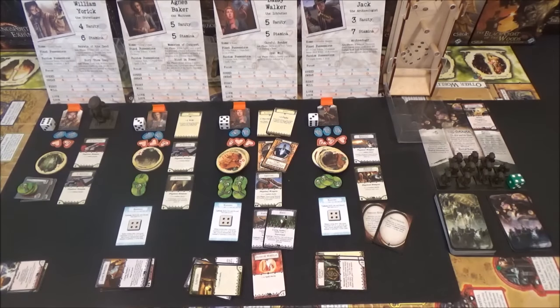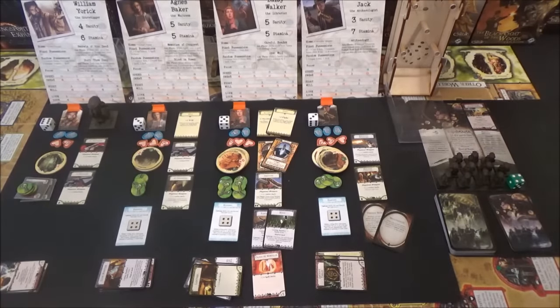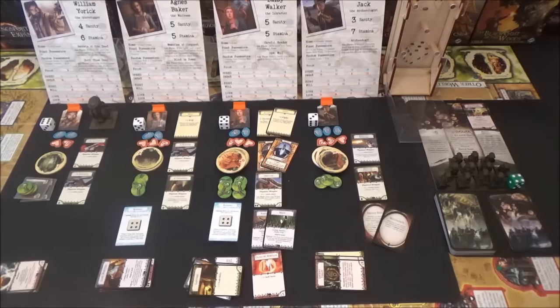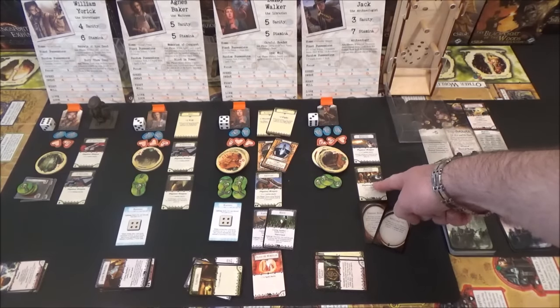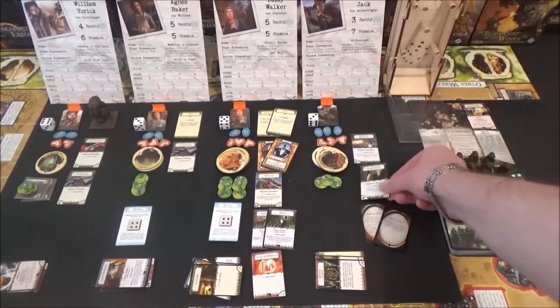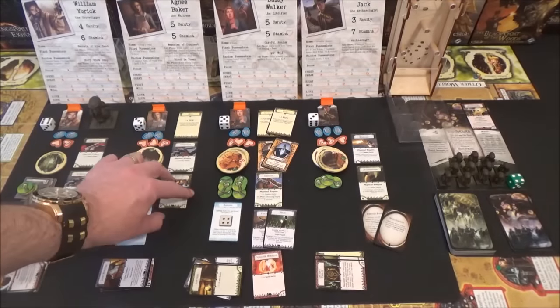We'll roll for blessings. William doesn't have to roll for his blessing, so that's fine. Agnes passes with a six. Daisy rolls a five, she still retains her blessing. And Monty - no! Monty loses it. So there's a good start - Monty's lost his blessing already. Because he's lost his blessing, we've got to revisit this Molotov cocktail. Agnes still has one fight, so it's going to go across to Agnes, and the Derringer is going to go to Monterey. We want somebody who's blessed to be doing the Molotov.